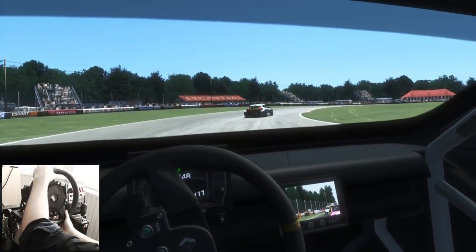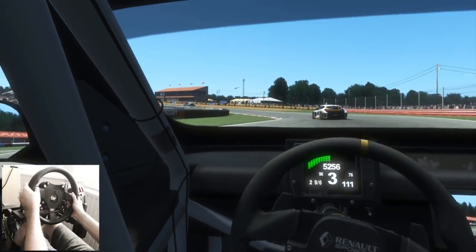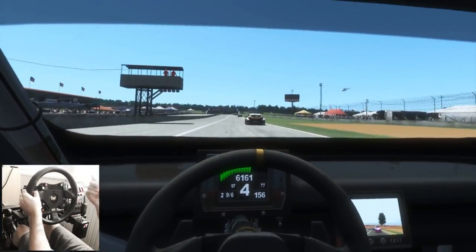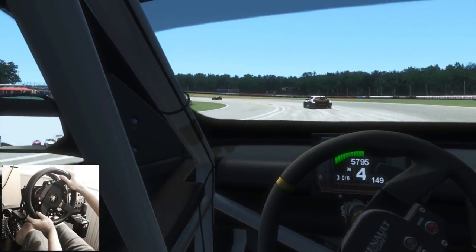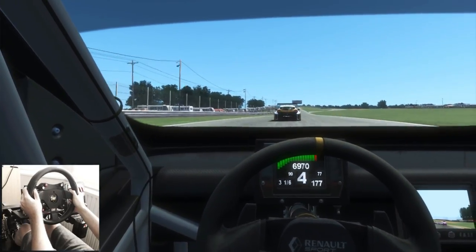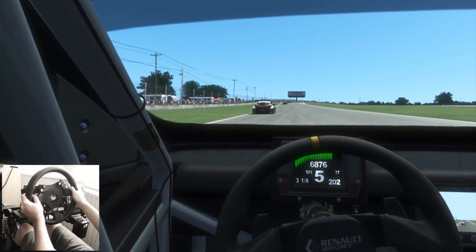You'll also notice coming out of some of these corners — oh, look at that lift-off oversteer, absolutely fantastic. This car is so nimble, it really encourages you to be subtle with it. Despite being really super glued to the track, it still has subtle characteristics — that's why I really like this vehicle.